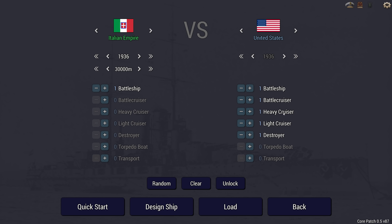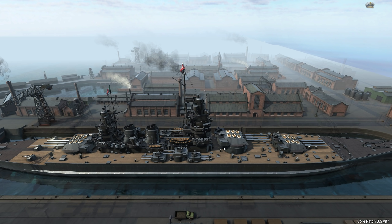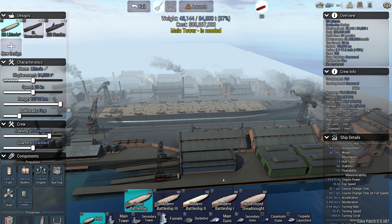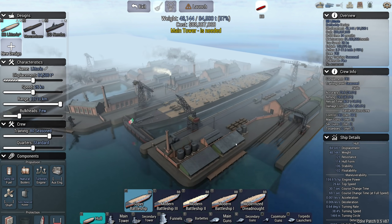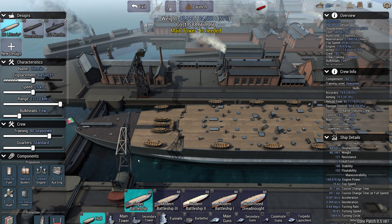Hello, Brother Munro here. Welcome back to Ultimate Admiral Dreadnoughts, where I'm continuing my look at all of the new hulls in Core Patch 0.5. This is the new Italian Super Battleship available after 1936 - the Modern Battleship 3 that I showed off before, but today we're going into the Super Battleship, which is just a plus-sized version that still has that awkward quarter deck.